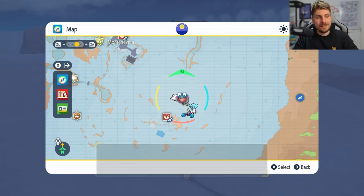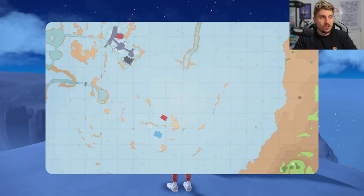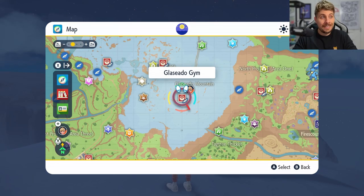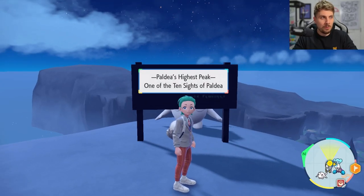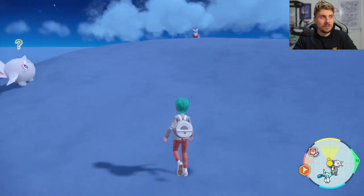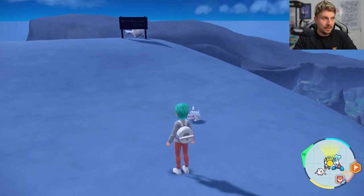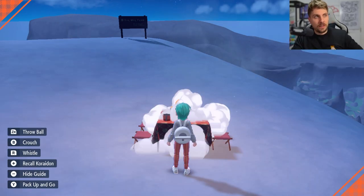We are going to want to fly or travel up to the Glasado Mountains — the highest point in Paldea. On the map, it is just northeast of the Glasado Gym. On top of the mountain is where we'll be, right at this sign. Once you interact with the sign, you'll have it as a fly point to come back to.